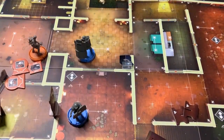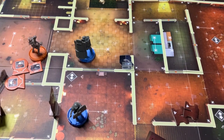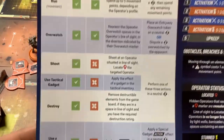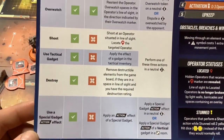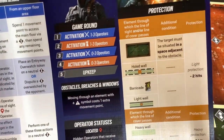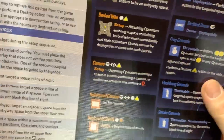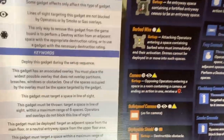Here's a summary of all different actions in the game: move, run, overwatch, shoot, tactical gadgets, special gadget, and destroy. We've gone through most of these, including different defenses and obstacles. The different gadget effects for individual operators will be saved for when we look at operators in their own video, since it's more of a specialty topic.